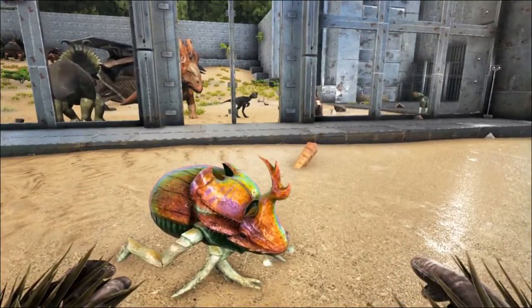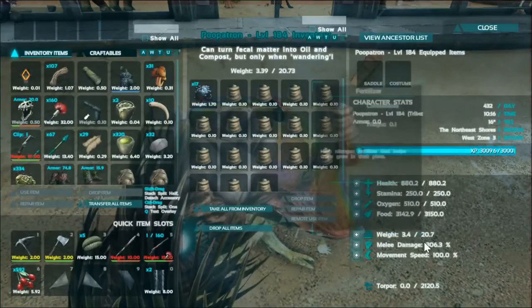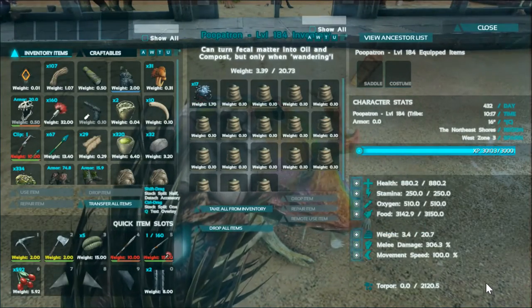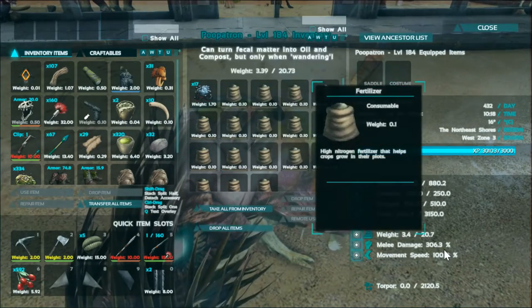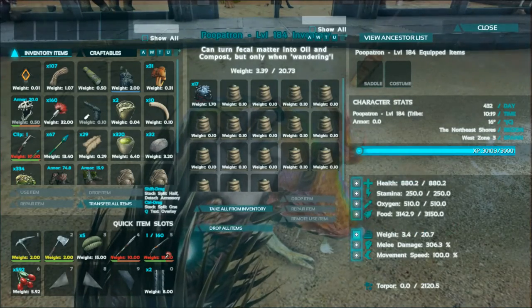Okay guys, it's been a little bit now, so let's see what this beetle has done. There we go — all the fertilizer. That's probably taken about 45 minutes. I've got all this fertilizer and I've also got all this oil as well. So the beetle is great for fertilizer — well worth the effort going into the cave to get one.